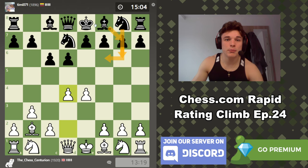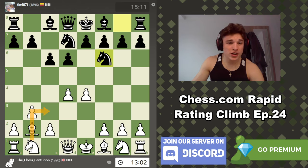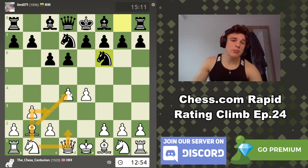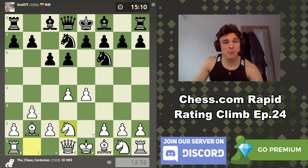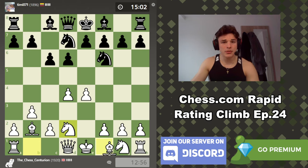I'm expecting my opponent to adopt a setup of knight f6, g6, bishop g7, and castles — the basis of the Pirc defense, also known as the Perk, though I believe it's properly pronounced 'Pirc.' He goes knight f6 attacking our pawn. I'm leaning toward knight d2 rather than knight c3, because knight c3 blocks our bishop, and I want flexibility for the bishop to go to d3 or even e2.